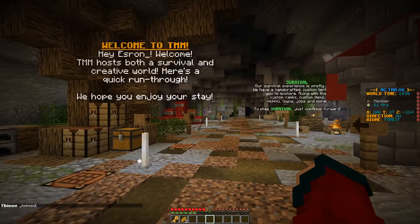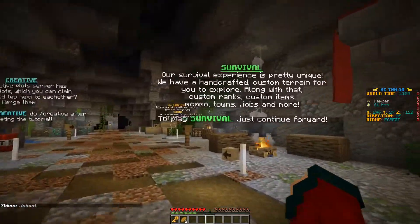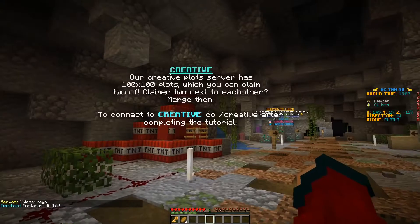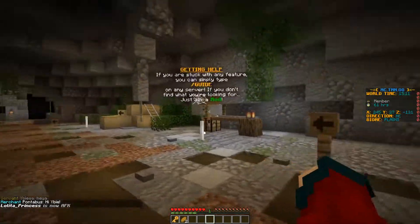When we spawn on the server we're in this tutorial area. We get a nice little welcome message and some information about survival and creative. We're on the survival server by default and if we want to go to creative we can do slash creative after we complete the tutorial.